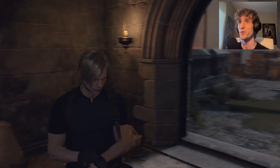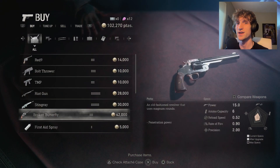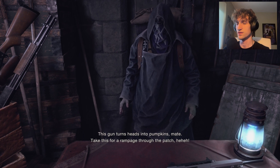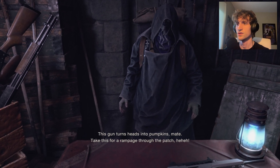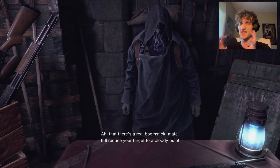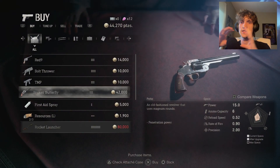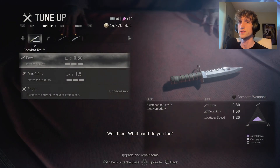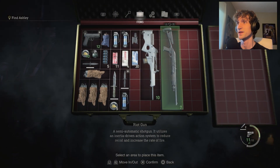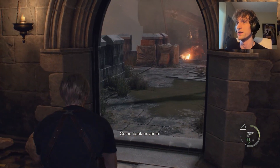Welcome back to Resident Evil 4. Before we get started, I did a little research and decided we're gonna buy some new weapons today. We're gonna buy the Stingray rifle here for a rampage through the patch. We also got the riot gun, which is apparently a really good shotgun with a tighter spread so I can use it at longer distances. I organized my inventory a bit to make sure they fit.